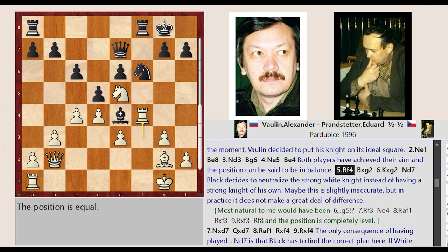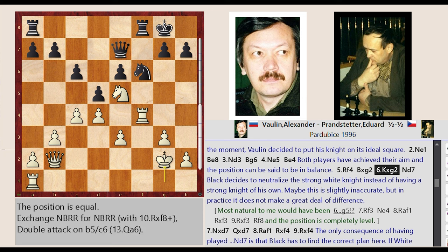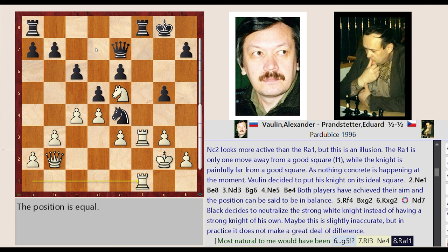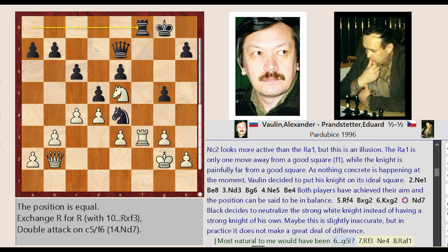Rook F3 to F4. Bishop E4 captures G2, King G1 captures G2. Most natural to me would have been G7 G5, Rook F4 to F3, Knight F6 to E4, Rook A1 to F1, Rook F8 captures F3, Rook F1 captures F3, Rook A8 to F8 — and the position is completely level.